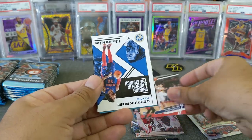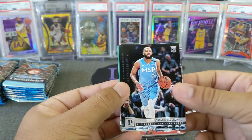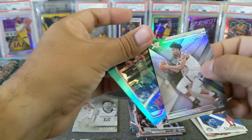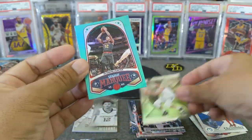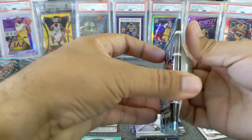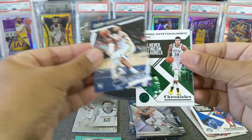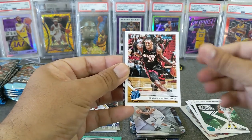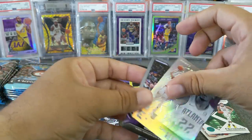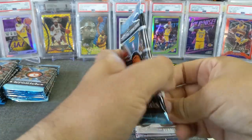Jackson Hayes. Got Derrick Rose. Jordan McLaughlin. We got our first teal - Brandon Clark. And it looks like Hunter. Brandon Clark XR and a DeAndre Hunter teal. Zion - that's our first Zion! Giannis, Kendrick Nunn, Donovan Mitchell, LeBron James - that's our second two. And Cameron.